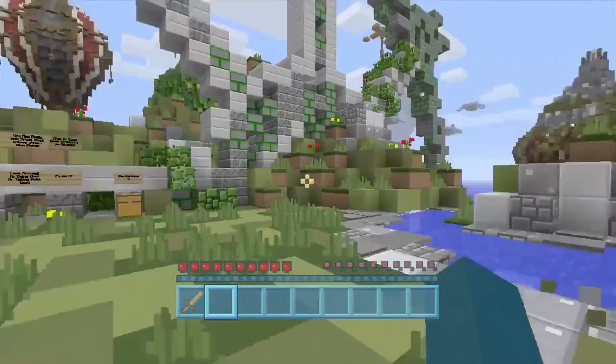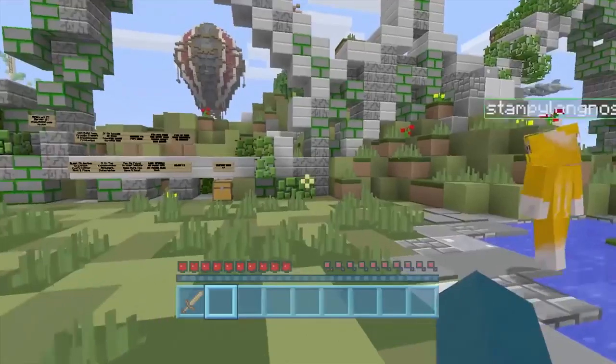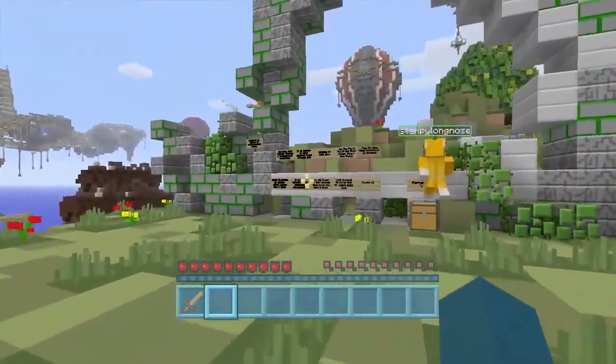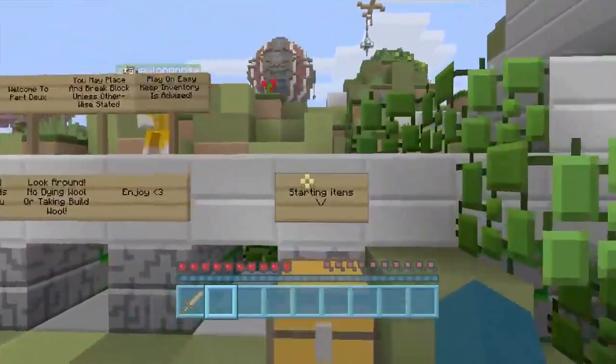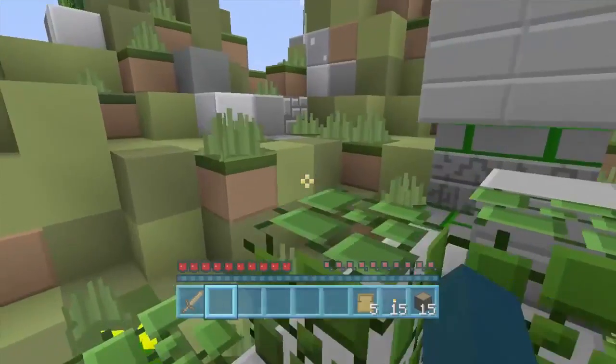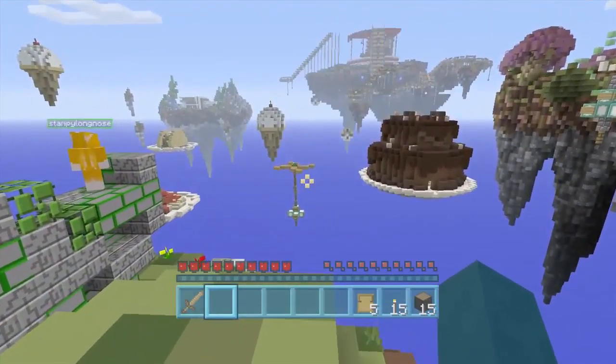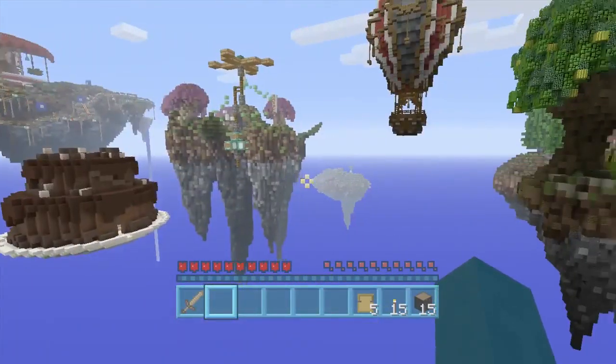If you didn't see the last Island of Eden - it's kind of like, this is Island of Eden 2 but it's not the official sequel. It's inspired by Island of Eden basically. We've got to go and collect wool like we did in the original Island of Eden, but apart from that it's a brand new map and it looks a lot bigger. There's absolutely loads to do.